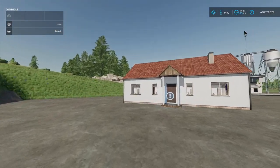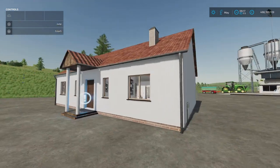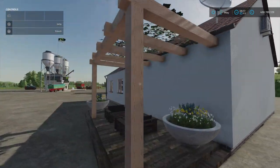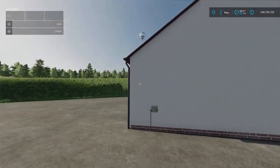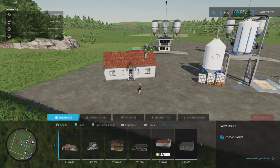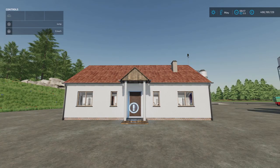Moving on, we have got the Modern House by Edziashek. 8.41MB download, 17 slots on console. You can't go into the building — it's a sleep trigger from the outside. I don't think it has a wardrobe trigger. You'll find it in your build mode under farmhouses. It's 50 grand to use as your sleep trigger. Slot count comes down to 1.